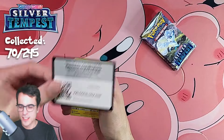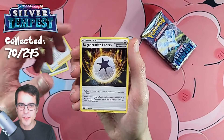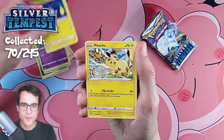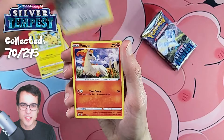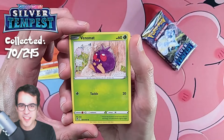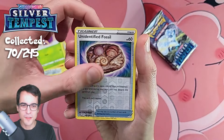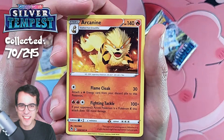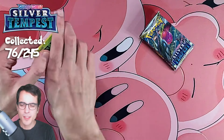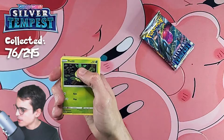Bundle Pack 2: Serena, Regenerative Energy, a Dunsparce, Shaymin, Pikachu, Ferroseed, Ponyta just chilling, Venonat — poor thing, just doesn't want any rain — Unidentified Fossil Reverse, and finally Arcanine. I like the Arcanine. The pull rates definitely feel more difficult than Scarlet and Violet, but they're not too bad at the moment.